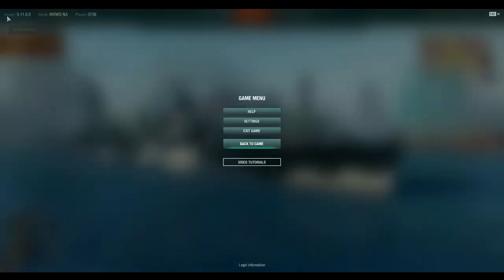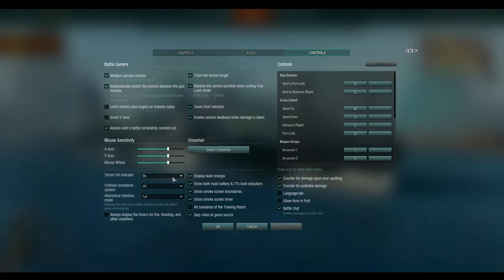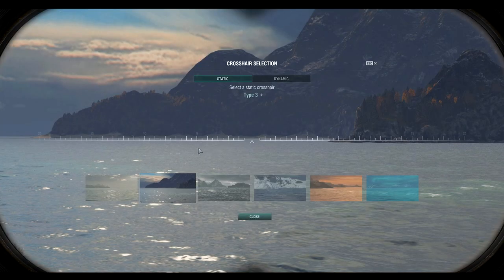Here we are in game. Let's go up into the settings tab in the upper left-hand corner. I have all my graphics settings set a little bit custom — set kind of high; my computer can handle it. One setting I really wish they had is an FPS limiter — it would really, really help. But we're not actually going to look at that here. We're going to go over to controls. Terrain hit indicator I typically leave on. Select crosshair — I use this one right here; this is the one I'm used to and I like. If you get used to a different crosshair, that's fine — everybody has their own style.